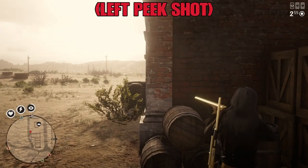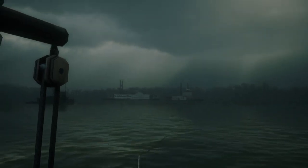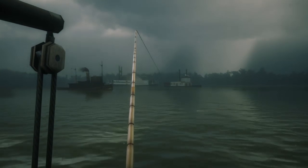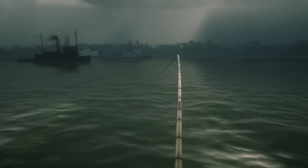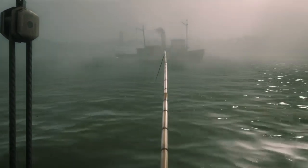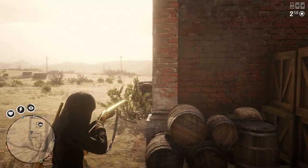Alright guys, this is called a left peak shot. It's very self-explanatory, but let's talk a bit more about it. As seen in the footage, we're a little distance from each other. I instantly turn into a left shoulder swap so I have a better view of my left angle. As soon as you see them pop their head out from that corner, you want to go for a headshot if they don't have a hat, or a body shot if they do. This next clip will show you why you shouldn't come out to the left on a right angle — and this is why you shouldn't come out of a left peak with a right shoulder swap. You instantly get wrecked.